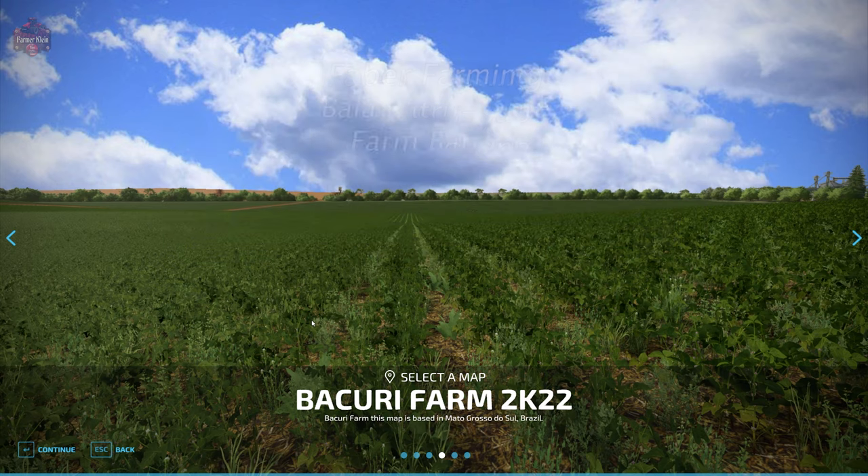Bakari Farm 2K22 can be found over at the farming simulator dot com website or the in-game downloadable content menu. As of the release of this video, the map is available for all platforms. This is a Brazilian map with four grain sell points, a lumber yard, and a BGA.